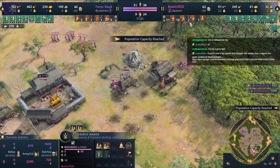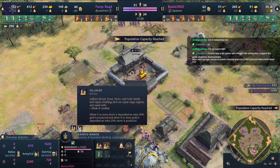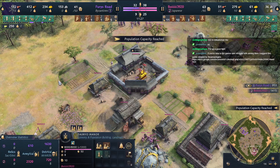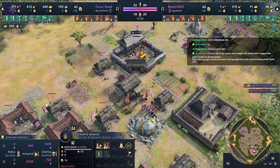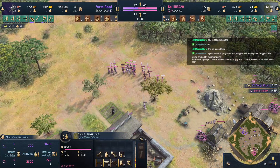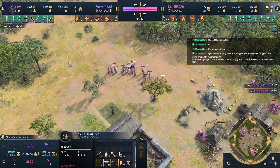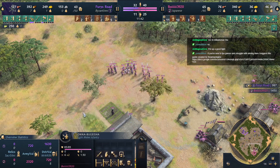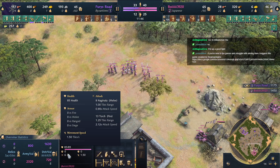It's all for the Daimyo. Daimyo Manor just now researched. Two villages right there — this is really interesting. We're starting to get some Onna-Bugeisha here — the Onna-Bugeisha of course has no armor but six attack and 0.9 attack speed. That's really fast, especially with the naginata.